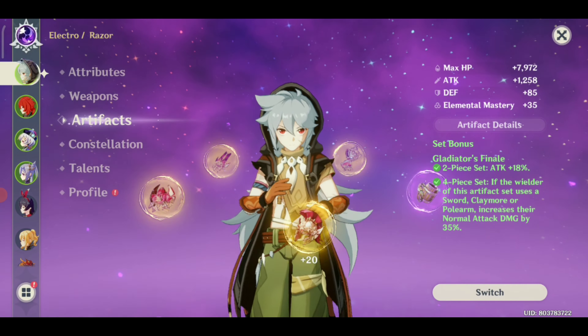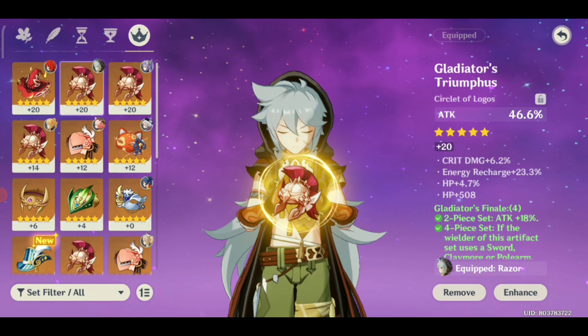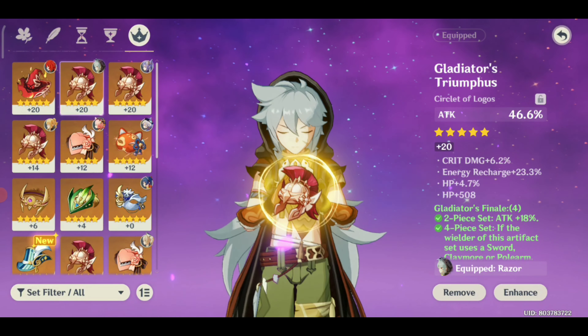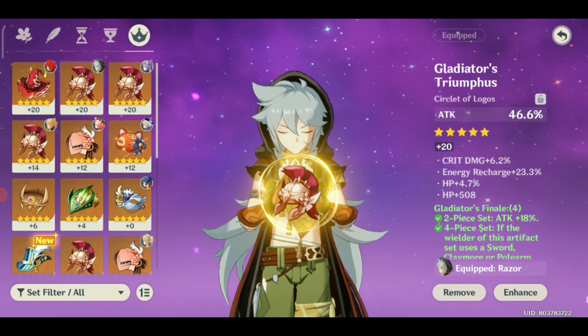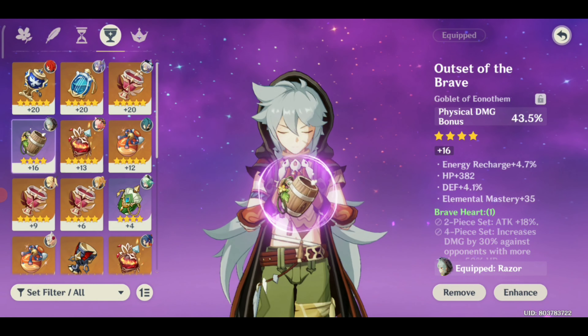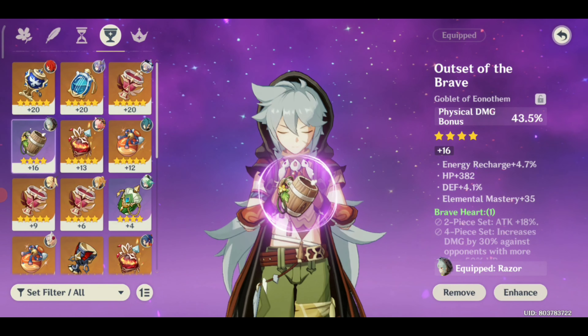You should follow a 1:2 ratio for crit stats — so if you have 50% crit rate you should have 100% crit damage. Right now I don't have the resources to show that, but I'm giving you an idea of what to aim for. For my case, it should be crit rate on the circlet, with physical damage and attack percent on the other pieces.